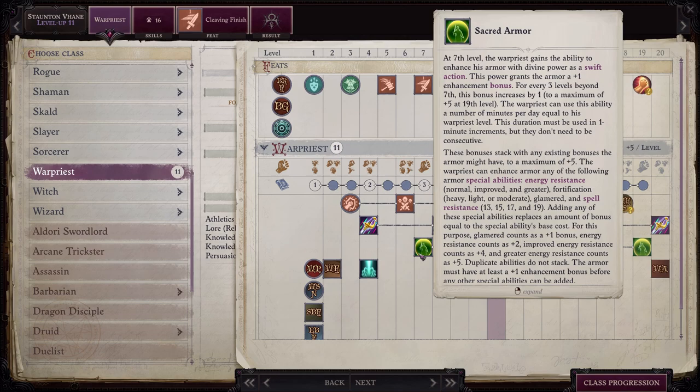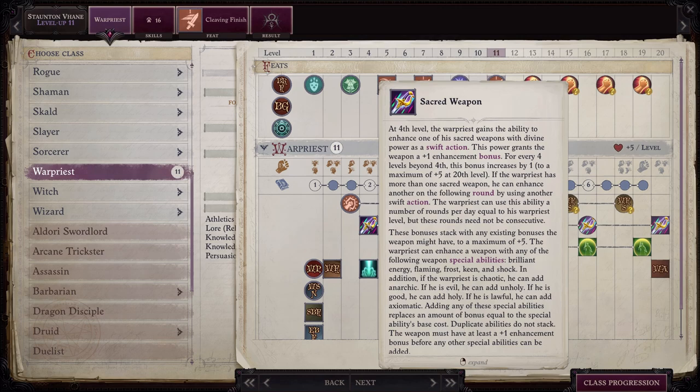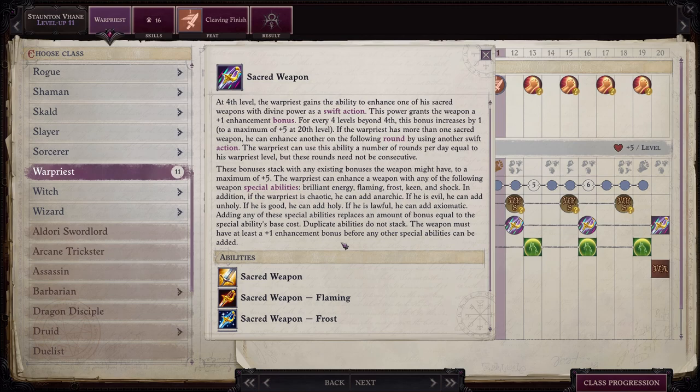He can also add different properties to his armor such as energy resistance, fortification, spell resistance, things of that nature. So he's got a lot of options as far as what you might want to do to make him more tanky depending upon the enemies that you're facing. Really really good stuff — Stoughton, if you take the time to activate these, can definitely stay up on his feet. He also gets sacred weapon, which similar to what shamans get allows him to apply an enhancement bonus on a particular weapon, and he'll also get special abilities like brilliant energy, flaming, frost, things of that nature. In the description it says some of these properties are based on his alignment — if he's chaotic he can get anarchic, if he's evil he can get unholy. Stoughton has both holy and unholy even though he's evil. I'm not sure if that's a bug or if it's intended because he was at one time good. But I had him running holy the entire game and was definitely not disappointed.